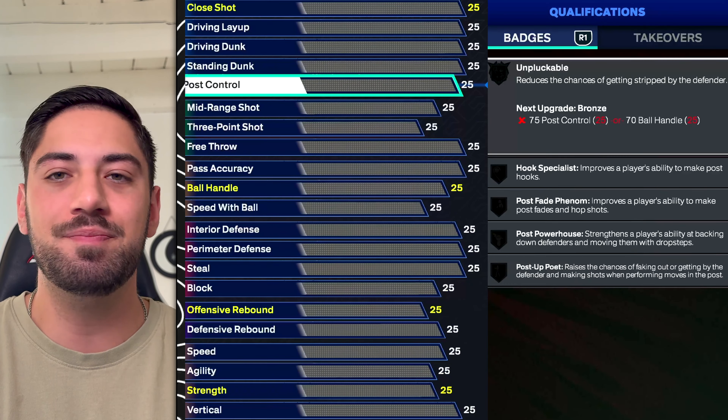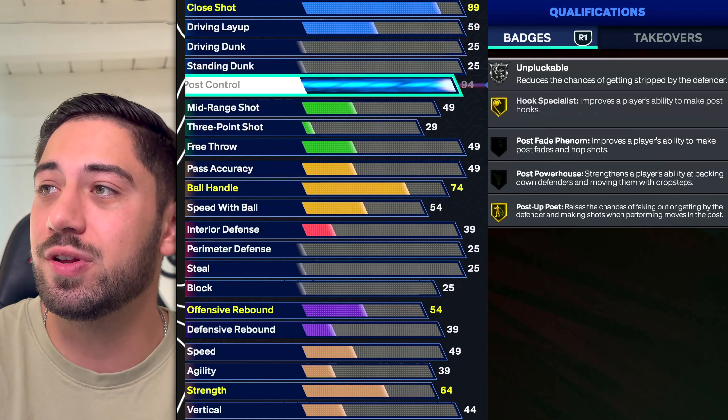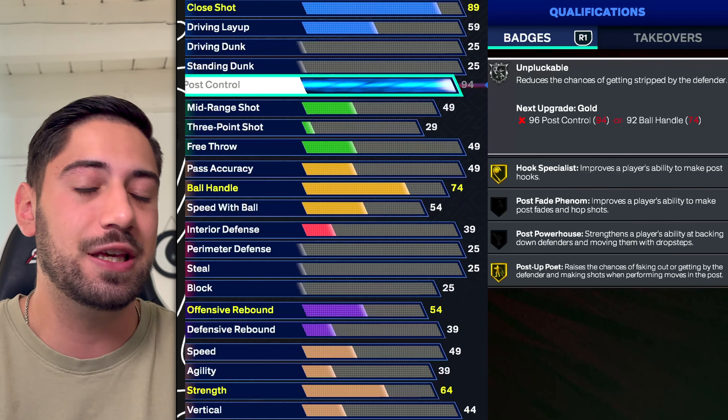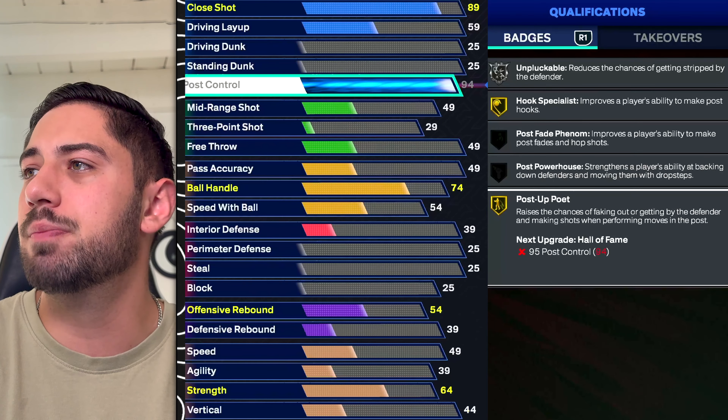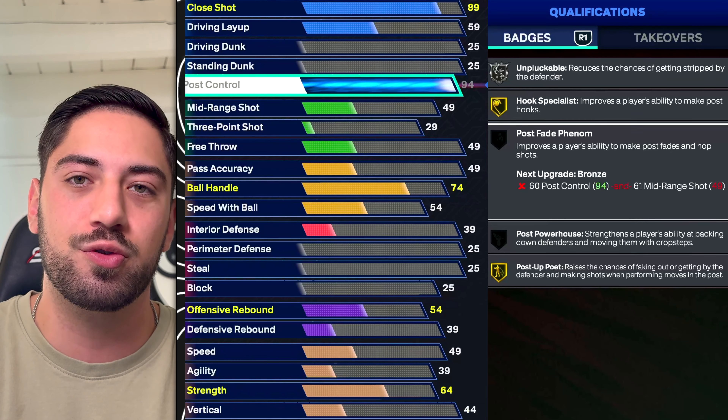Post control at 16. This is the first one that is at least decent, in my opinion. If you are a player that is constantly posting up, you need post control. You also get Unpluckable with it, which is huge for post scorers. You get Post Up Poet, Post Up Powerhouse, Post Fake Phenom — all very important for post scorers this year. It's a solid attribute.